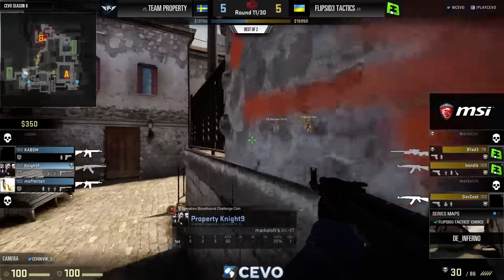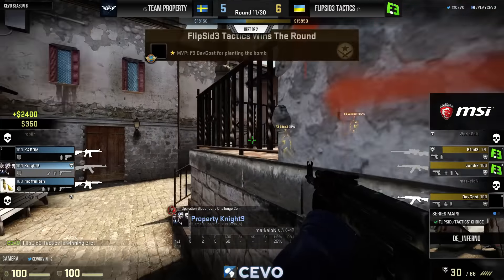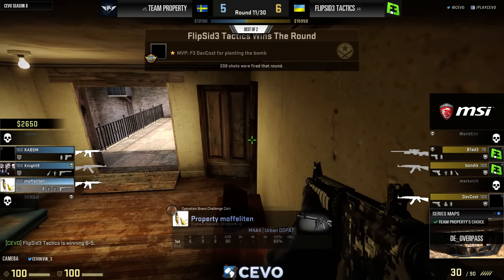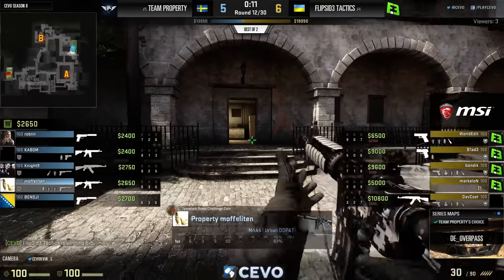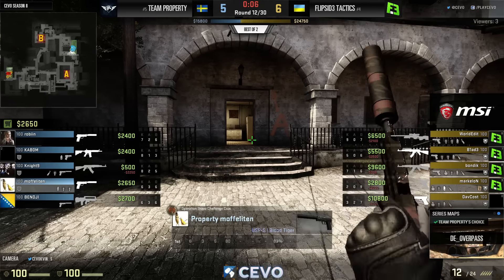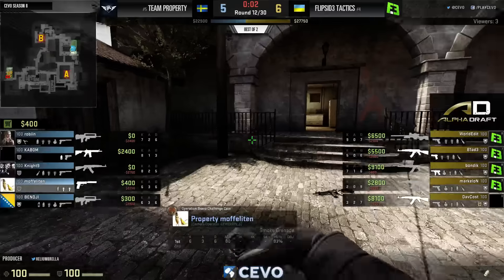Flip Side Tactics have won the last six of seven rounds and take the lead for the first time in the game. Looking really good for them on this map — no longer looking good for Property, who started on the CT side of Inferno. Chat is saying the patch changed it a bit, but inferno's always been one map where you'd see people switch out the M4A1-S for the A4.